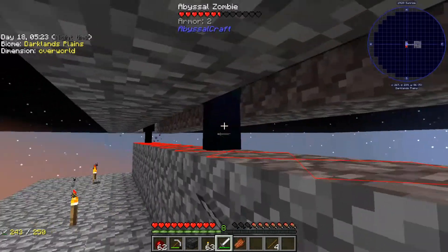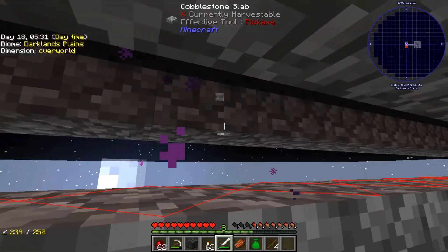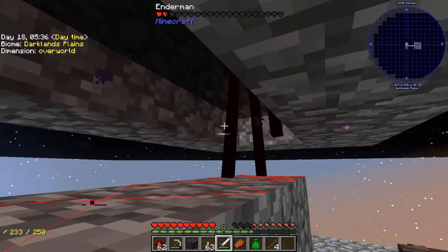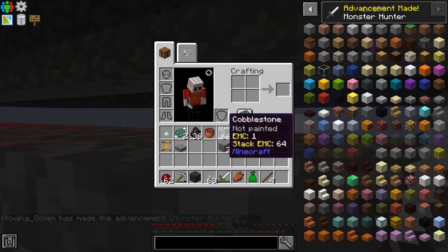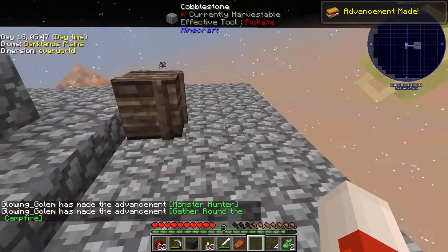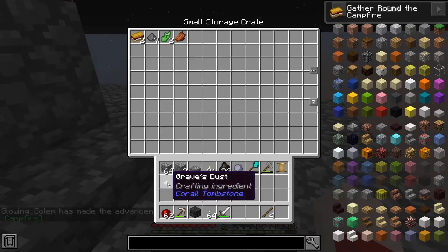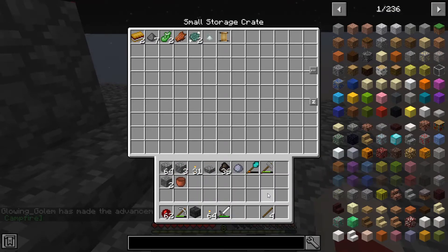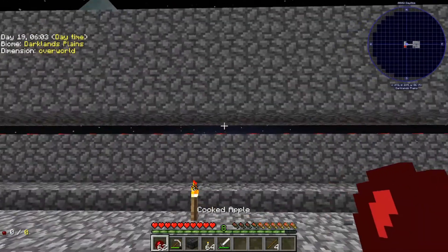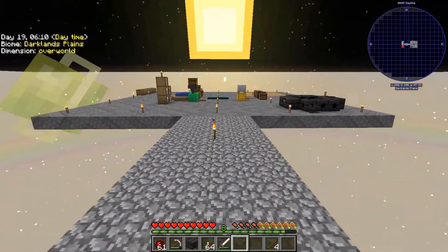Abyssal zombie. Endermen - endermen are sort of dangerous, they do sort of steal blocks. But that seemed to be fine. Now there are these loot bags which I can grab the stuff out of. And for now I'm just going to put it away in here. Whack these monsters, get their stuff, put them in there, open the loot bags, and hopefully get some ender pearls.